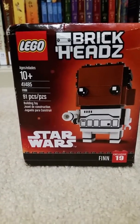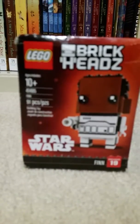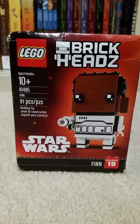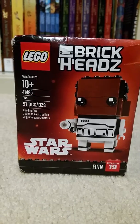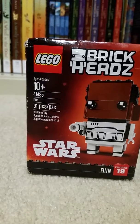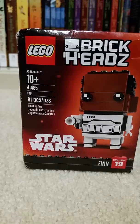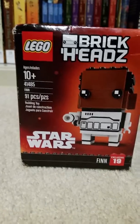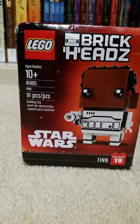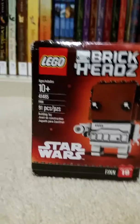The first set is Finn as a Stormtrooper Brickhead. We got this one at TJ Maxx for $4. Usually Brickheads are around $7 to $10, and I searched this one up on Amazon and it was $14. This is Finn as a Stormtrooper, it's 91 pieces, and it's pretty cool. This is Brickhead number 19, and this one's an exclusive.